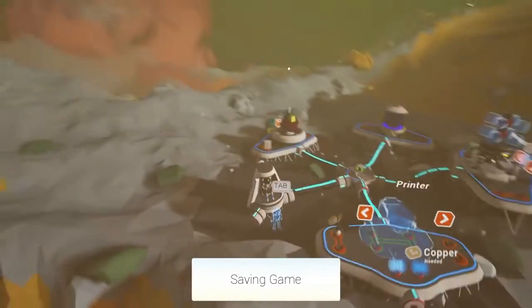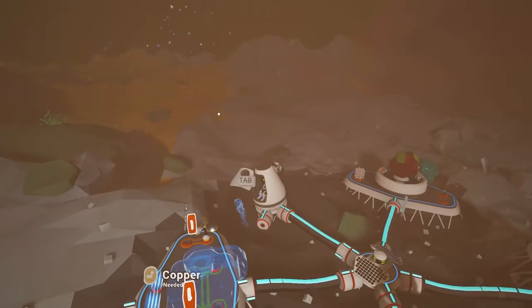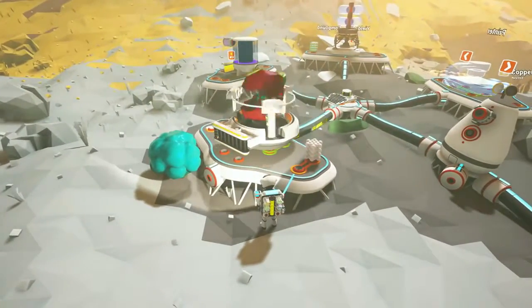Right now I'm going to hide from the encroaching storm, and then we're going to research these two nodes and extend our base so that we have some vehicle storage. The storm has passed and it's time to research the two nodes, starting off with the red one.